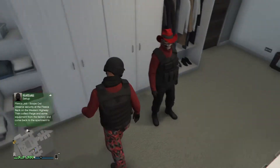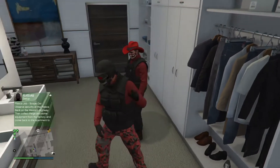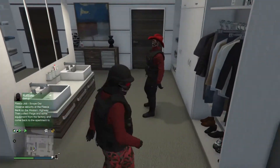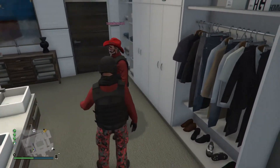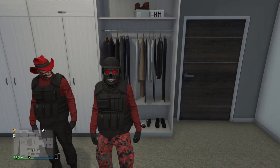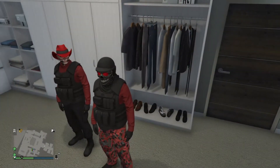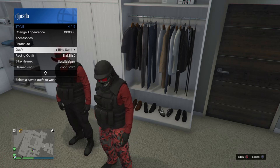What is up guys, welcome back to another video. Today I'm with my friend Thomas Dimitrius. So we have a little surprise — today we're gonna do the El Jefe outfit, which is the red shirt and the black vest. Super easy to do guys, just a couple steps to follow. Let's just start it.